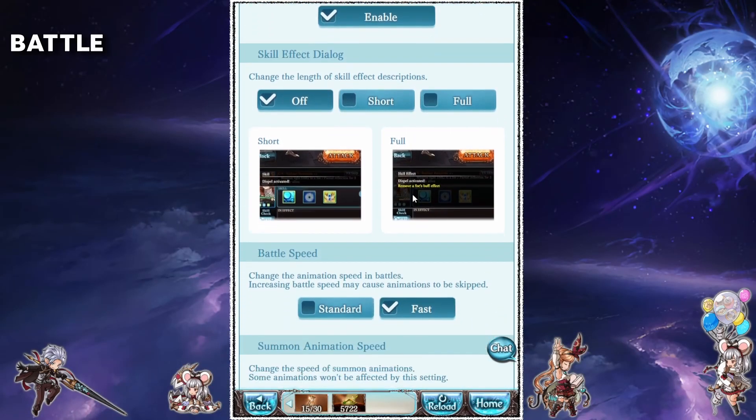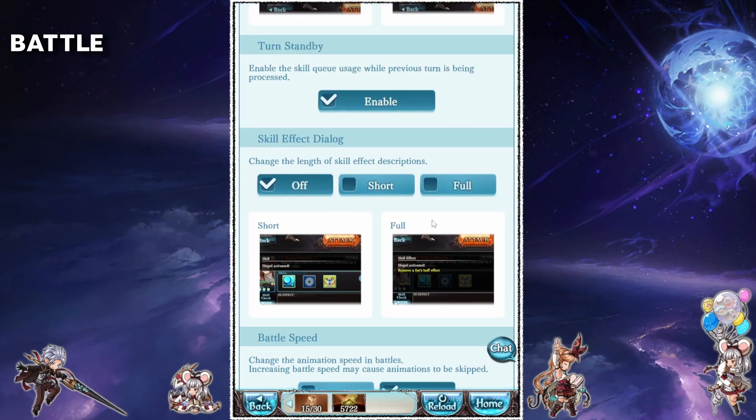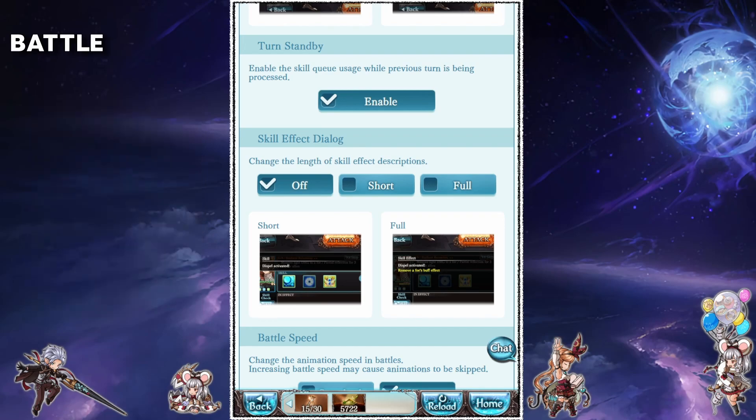Skill effect dialogue is up to personal preference. As you can see from the example given, it will provide you with descriptions of what the skill does when it's used. For newer players it can be nice to leave this on so you get a better understanding of what's happening. I've turned mine off because I felt it was unnecessarily cluttering my screen.